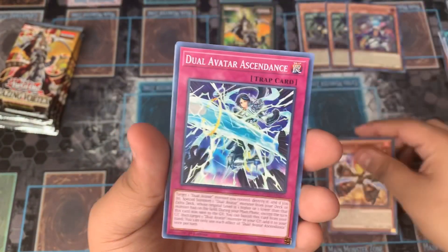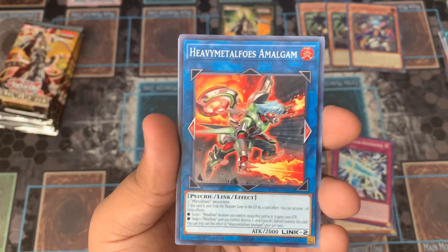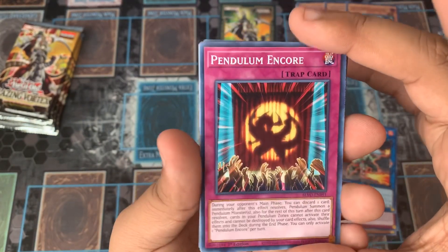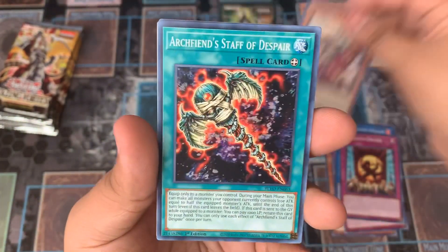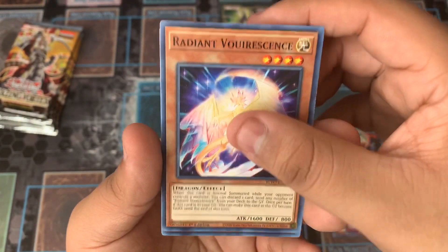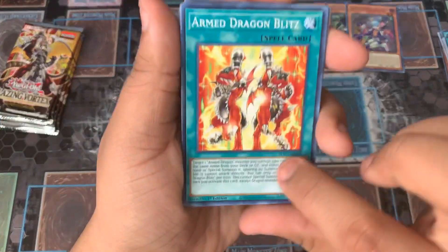Then we have Spriggans Rocky, Duel Avatar Ascendant, and Heavy Metaphose. I thought this would have been at least a Super or an Ultra, just because it's a Metaphose Link Monster. Then we have Pendulum Encore, another TCG exclusive card, Ancient Warriors Rebellious Link, Archering Staff of Despair — which is another Axe of Despair — Radiance Spriggans, and an Armed Dragon Blitz. I do like this card because it has the old Armed Dragon with the newer Armed Dragon.